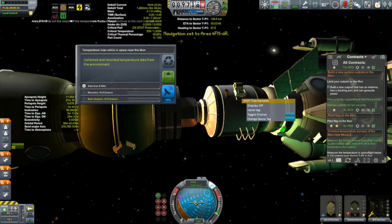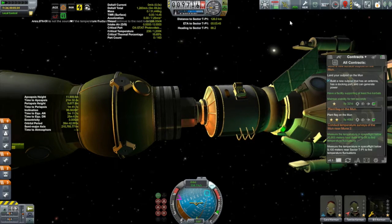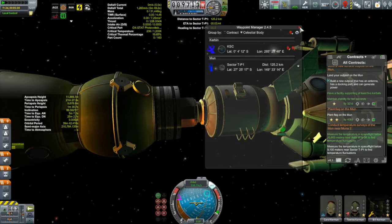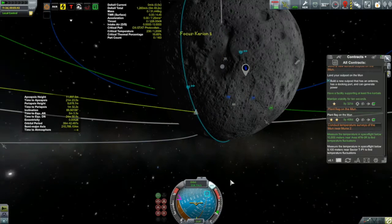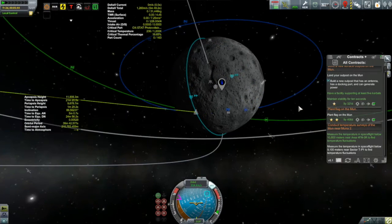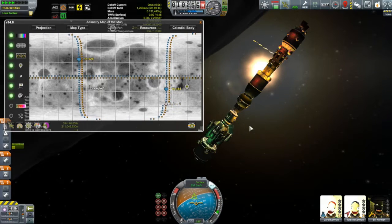Wait — contract. There's another one. It says I have to do another temperature scan. Waypoint manager shows sector TP1 — that wasn't there before. It's to the east of us, rotating away, so we'd have to rotate all the way around and catch it on the other side of our orbit. That's going to take probably more than a couple of days. The heck with this — we're going to put this guy down on the surface and deal with that later.